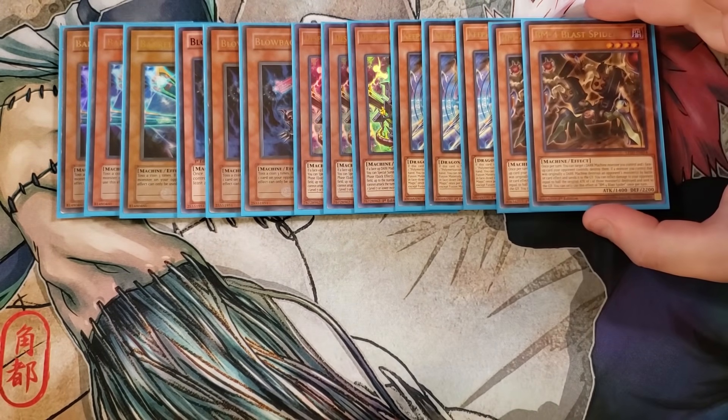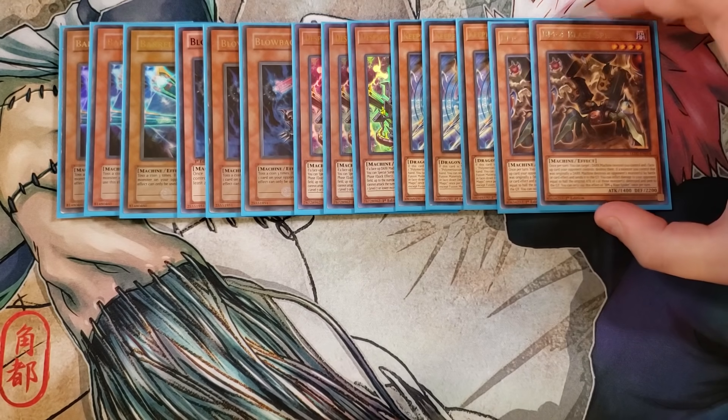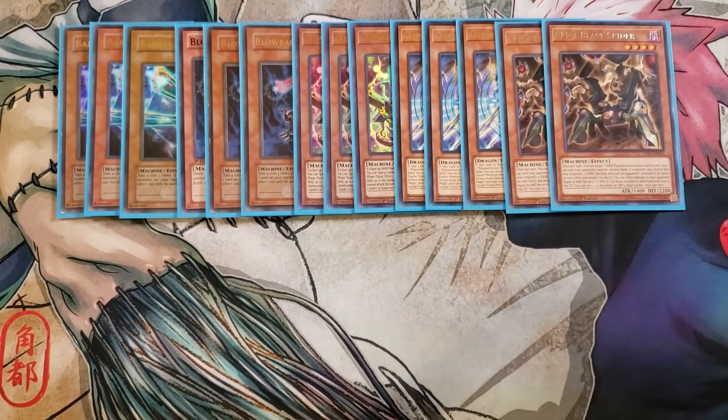We then play two copies of BM4 Blast Spider, which is a very good card in the deck because it works with our Dark Machine package. Once per turn you can target a Dark Machine monster you control and one face-up card your opponent controls and destroy them both. Additionally, if a monster you control that was originally a Dark Machine destroys a monster by battle or card effect and sends it to the graveyard, you can inflict damage equal to half the original attack of one of those destroyed monsters. It's a powerful effect to inflict additional damage and it sits as a 2200 defense point monster.